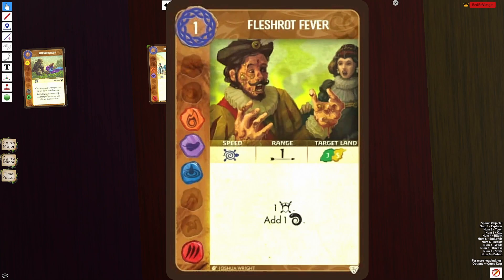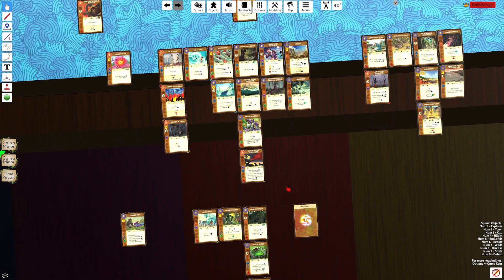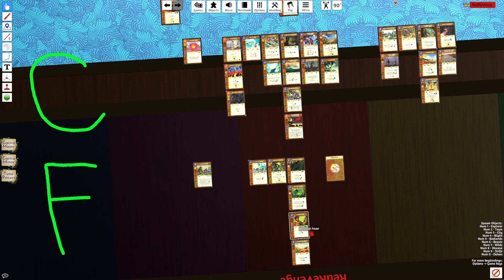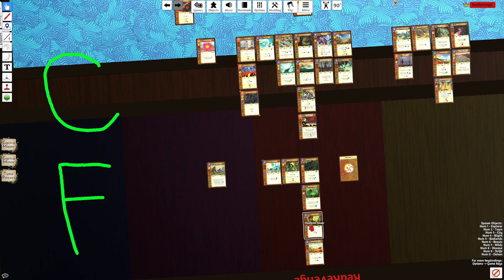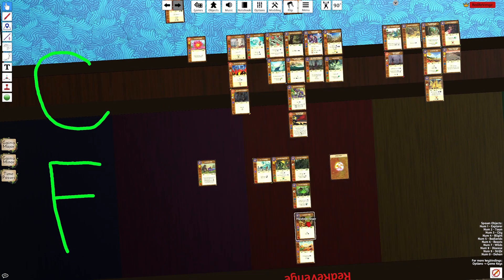Flesh Rot Fever is another one-energy Disease add — I think it's one range, Jungle/Sands, and it is quad element. I have it in F tier instead of C tier mainly because Tormenting Rotflies has the ability to tech into fear — usually three fear, sometimes four. Flesh Rot Fever is just a consistent one fear. Ray, who plays a lot of Vengeance and has a Vengeance guide, confirmed this is definitely F tier — he even passes this card up on Vengeance a lot of the time.